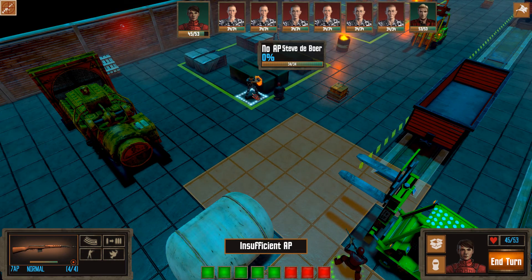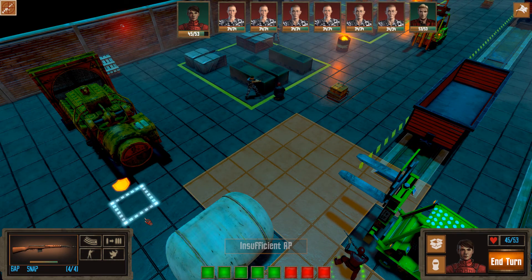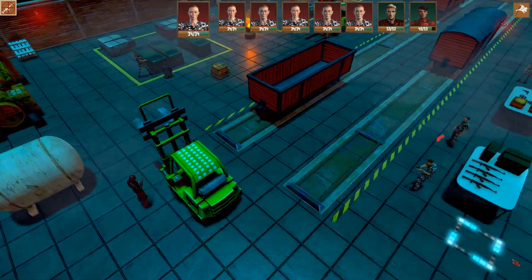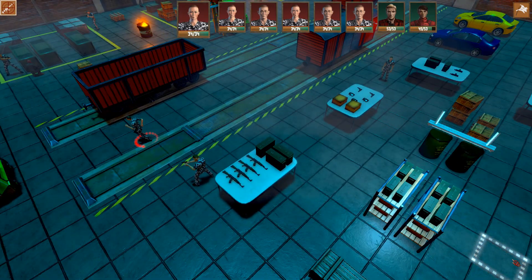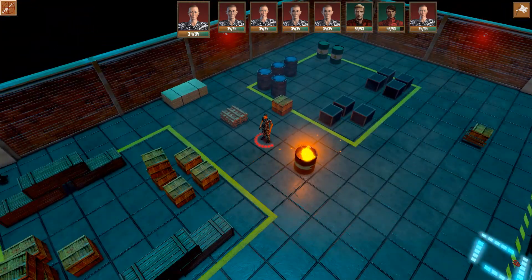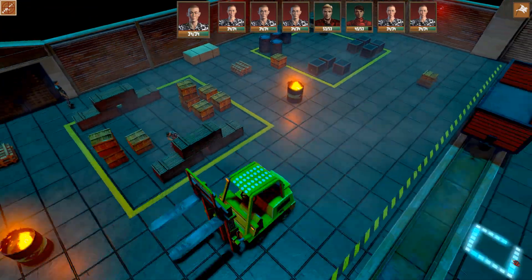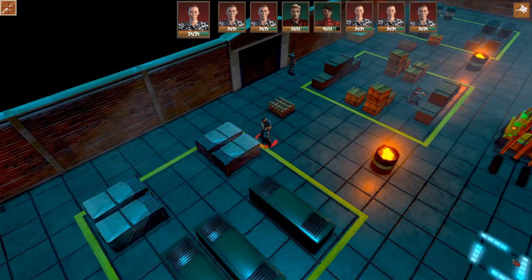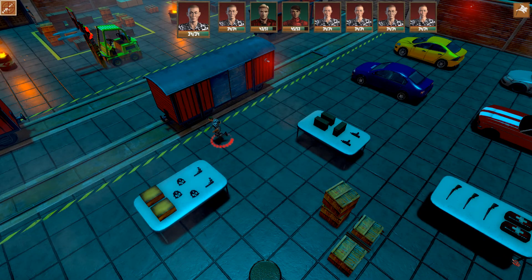This brings us to the first of two major additions for this update, and that is enemy rackets. These are facilities which enemy factions can build in city districts to provide additional income and a variety of adjacent and global bonuses, including better equipment, buffs, and hot loaded ammo.